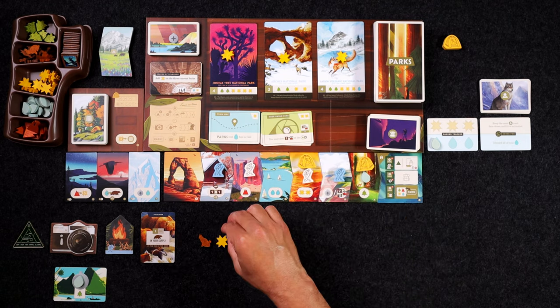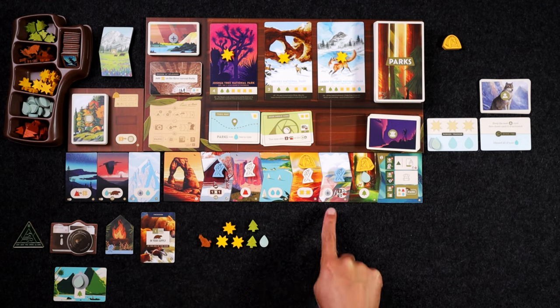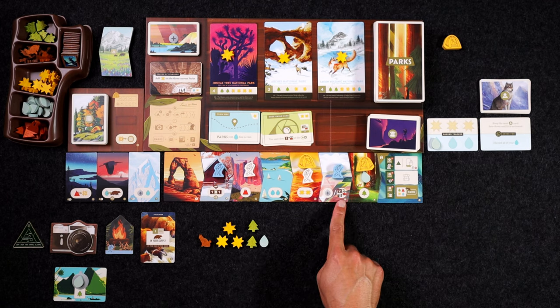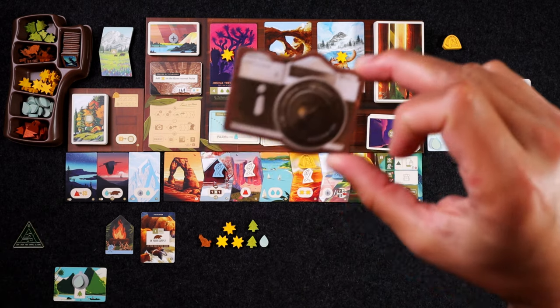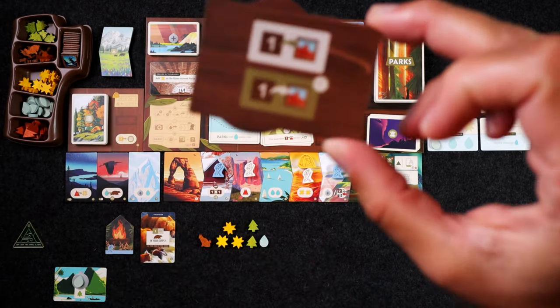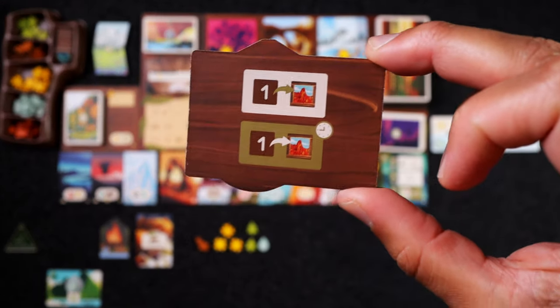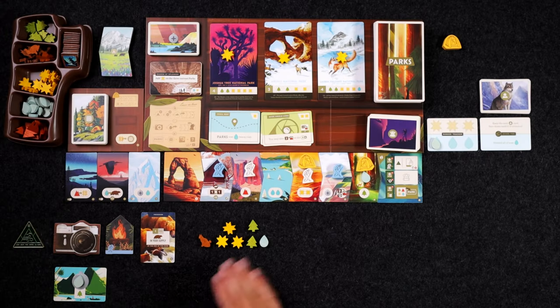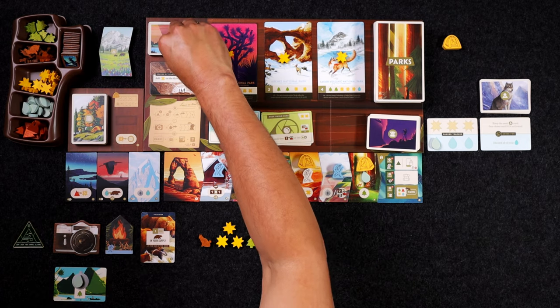Now I have a choice: I can either get another canteen or I can spend two resources in order to take a picture. Because I have this camera, as it shows on the back, it's only going to cost me one resource to take a photo. Maybe I don't want to spend any of my resources to do a photo, so I'm going to take the canteen.